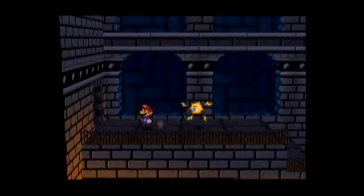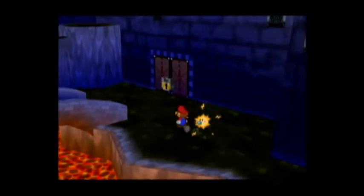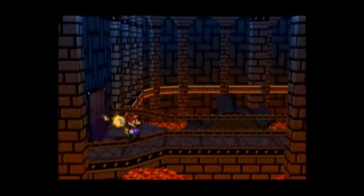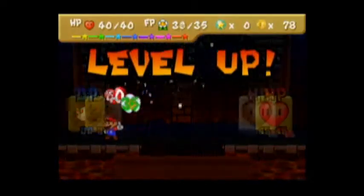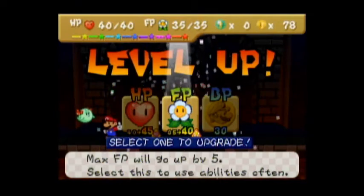Now if Mario can get his fat ass up here, we can go back out. And now we can go through the front door! Yay! Not like we want to go in here, but we've got to. There's another one of them in here, so be prepared. We leveled up in that battle! And we can't upgrade our BP anymore, so let's increase our FP.